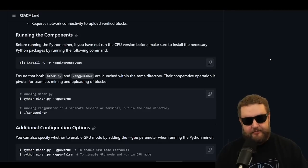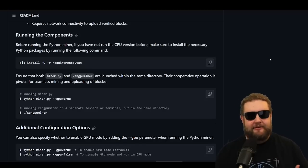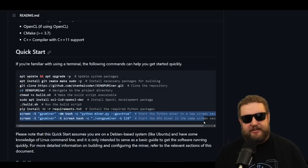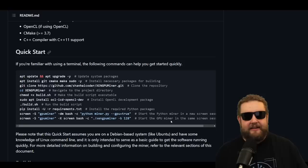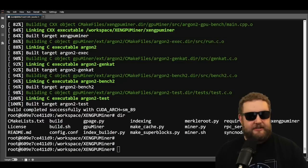There are two processes that have to be running: the miner.py file and the ZenGPU miner executable we just built. The trick is being able to monitor both windows. On the GitHub the dev recommends using the screen command — you can install screen and toggle between sessions — but I personally like tmux because I can see both screens. It only takes two commands and a couple of edits; I'll include the tmux script in the guide below.